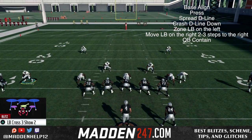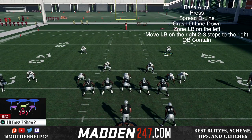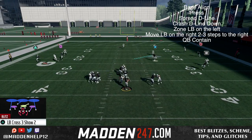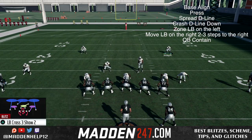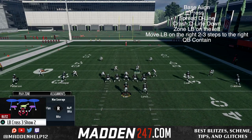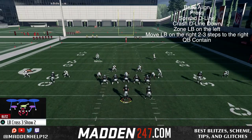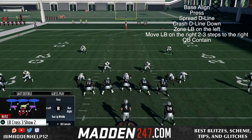Like I said, this is the blitz that Skimbo uses. Not sure if it's 100% the exact same way he does it, but this is the blitz that he uses — the LB Cross 3 Show 2. He's been very successful with it. If you watch the Vegas tournament that he did really well in, he was using this blitz, and it was very effective and tough to stop.